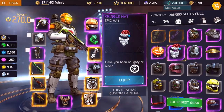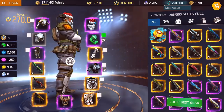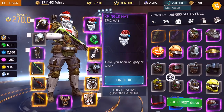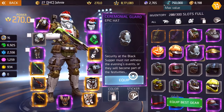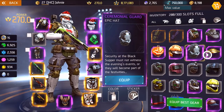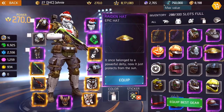Then we got the kringle hat from the Christmas event, only available in December for two weeks. I don't know if you call it Christmas event or New Year's event but this thing's badass and I was really hyped when I got it. Ceremonial guard — another reskin. I got that one in an event not long ago.